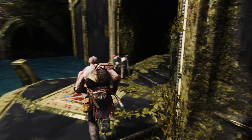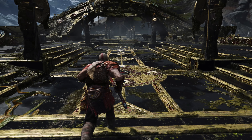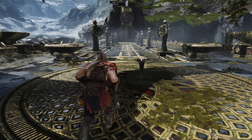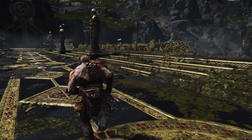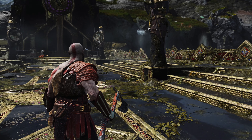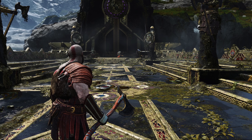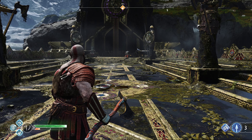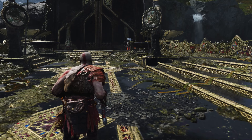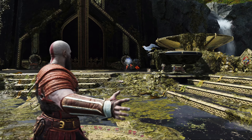We can lock this one up as well on this side — for 666 silver. We rode past that statue of Thor earlier. There's a raven over there, bear that in mind. Let's deal with these guys.